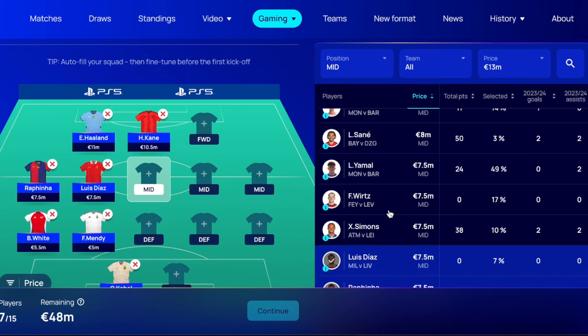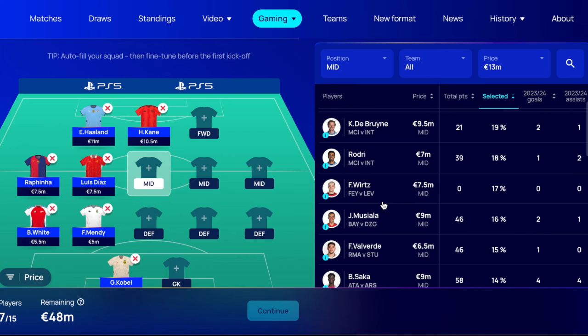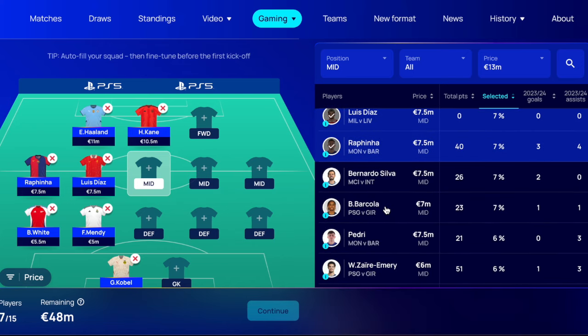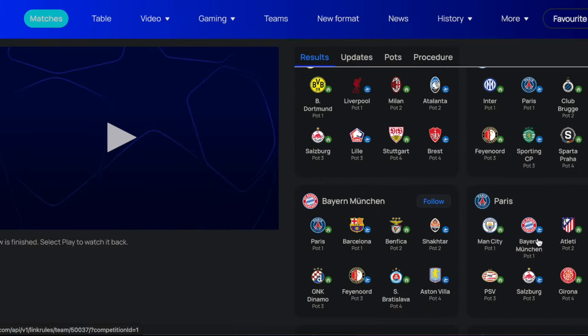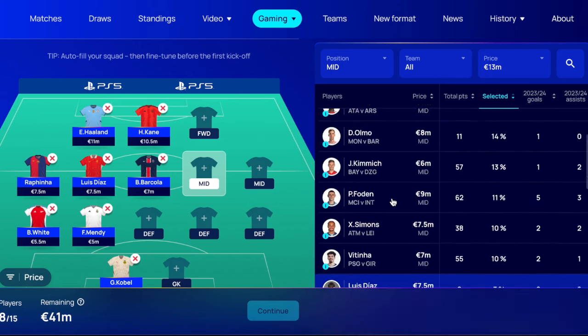Florian Wirtz could be a shout — Xavi Simons as well, there are a lot of good midfielders. Barcola at seven million is a really good price — nailed on for the PSG attack. Even though they have hard games, you'd still expect them to score some goals, and he's been really really good at the start of the season. I'm taking Barcola. I'm also gonna take Florian Wirtz — he's pretty much nailed on in the Leverkusen side and almost all the attacking work goes through him.